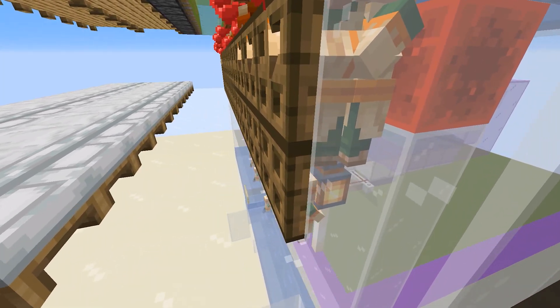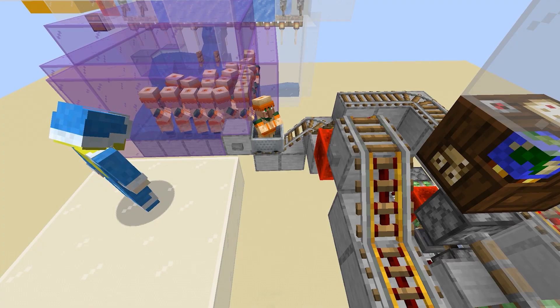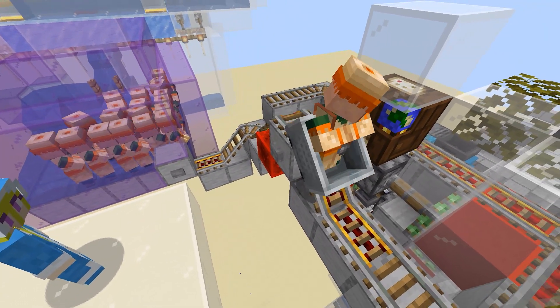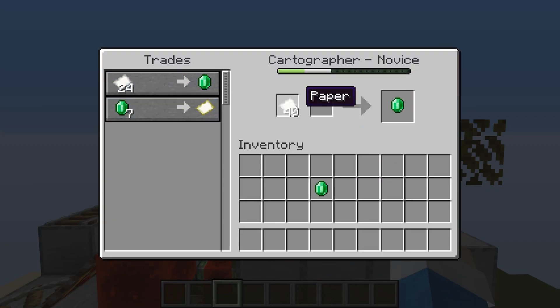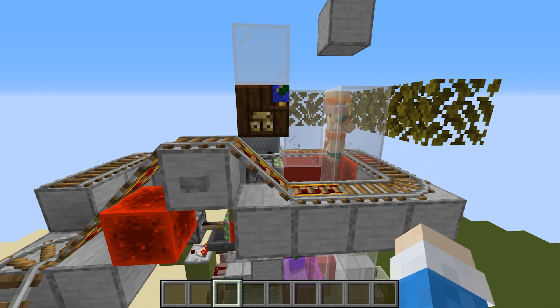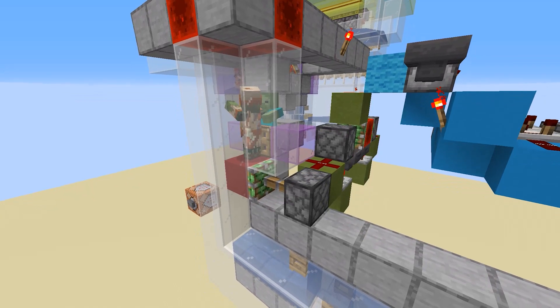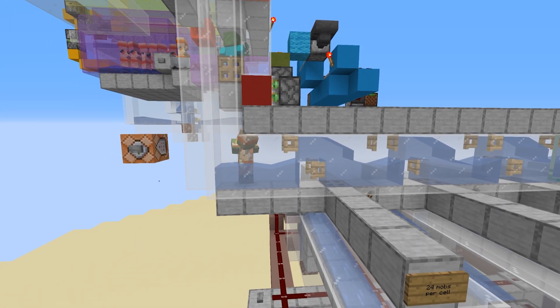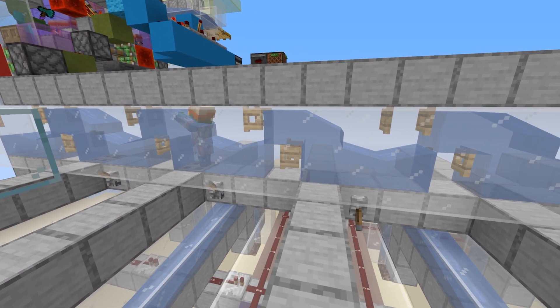We have a villager breeder that produces baby villagers. They are gathered here until they grow up. When they grow up, they glitch through that red glass block and end up in the storage chamber. When we press this button, a minecart picks up a villager and moves it next to our workstation. Here we trade with the villager to make his zombie self non-despawnable, then press this button to send him into the zombification chamber. The zombificator has a renamed zombie with a Sharpness 5 axe that converts a villager into a zombie villager, and that zombie villager gets moved into the holding cell. Each cell can store only 24 villagers because of the cramming limit.